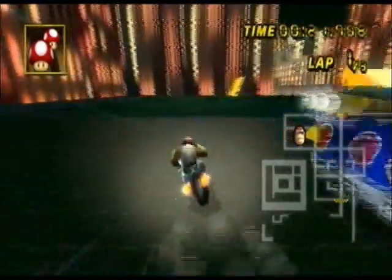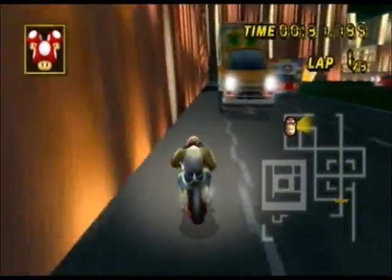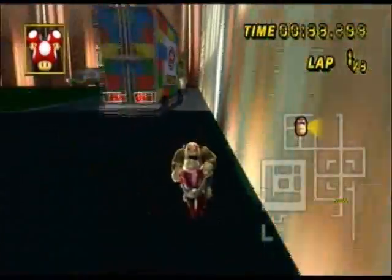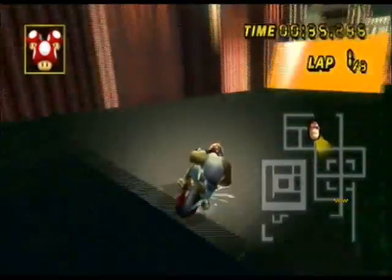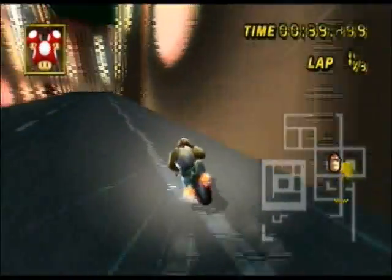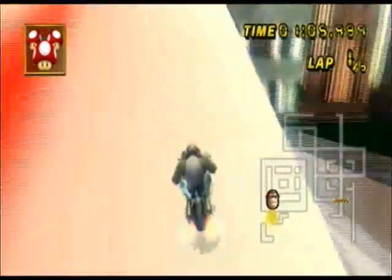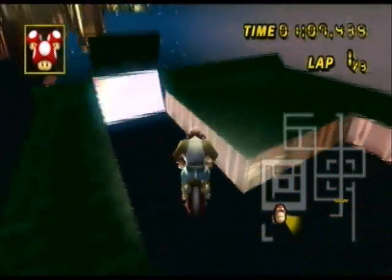Here's the first shortcut: when you get to that section, go down the middle, then take this left ramp, and it puts you right here — much easier. If you don't have a mushroom, you can take this route, which is harder than taking the right route. Here's the other shortcut — you drift and land, but it doesn't always count the lap if you don't get far enough to the right, so it's annoying.